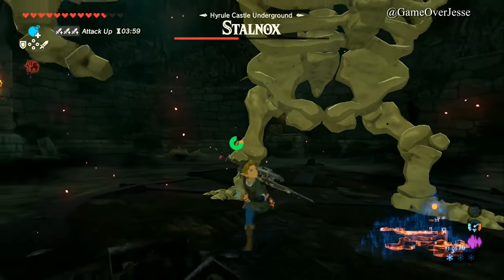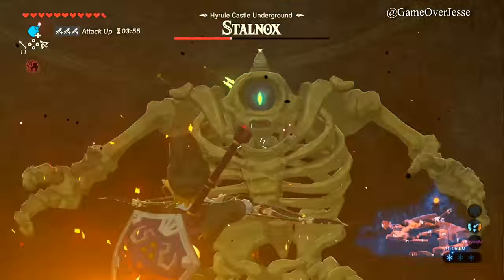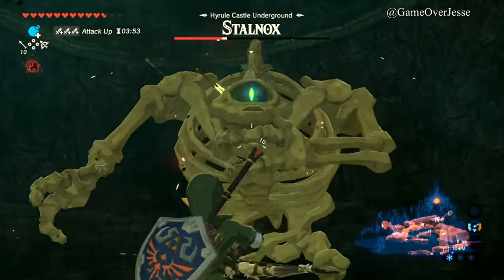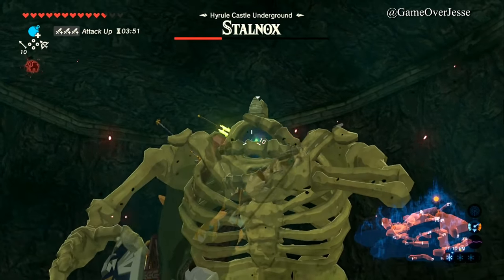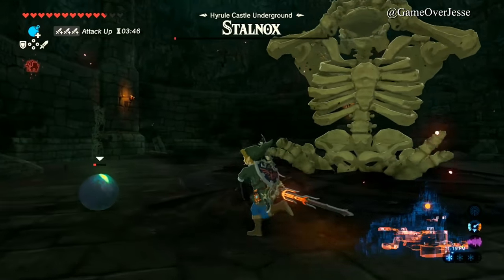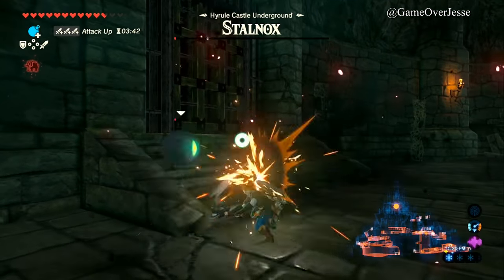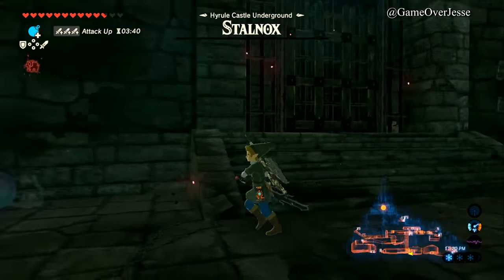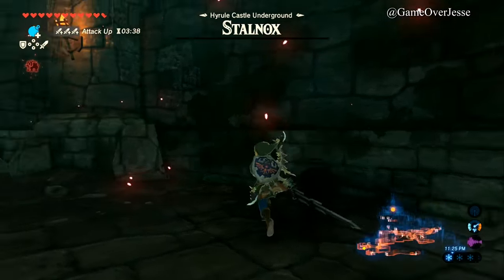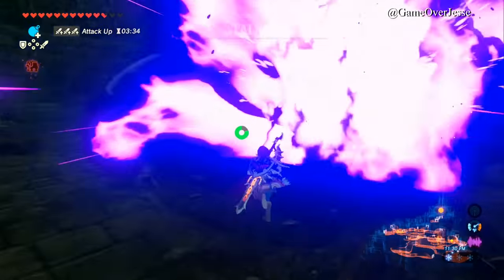There are probably better ways to kill him — like I said earlier, I'm not the best at making guides. It's blocking the eye there. It's really important when the eye falls out to attack the eyeball. The eyeball's dead, he's dead, and we got all of these awesome weapons.